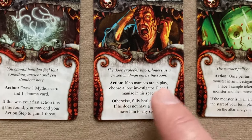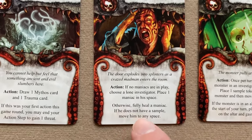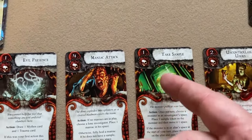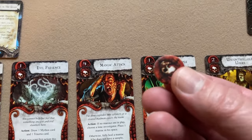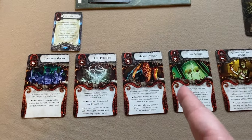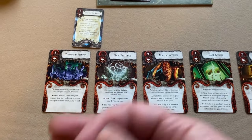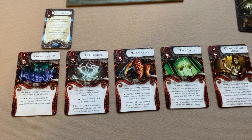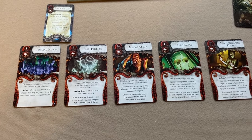Keeper action cards cost threat to use. For example, Command Minion costs one threat and lets you move a monster up to two spaces — usable only once per monster per round. Maniac Attack costs four threat: if no maniacs are in play, place one in a lone investigator's space; otherwise, fully heal a maniac. The keeper can use as many actions as he wants during the keeper action step as long as he has the threat to pay for them.